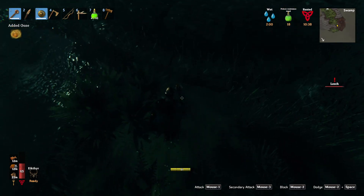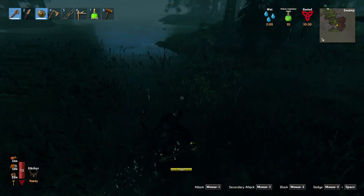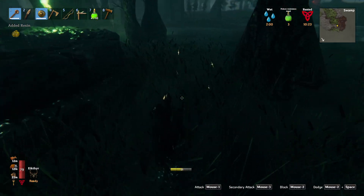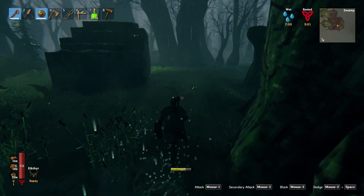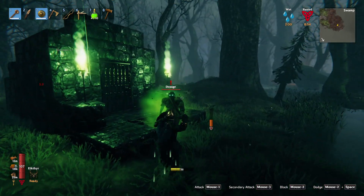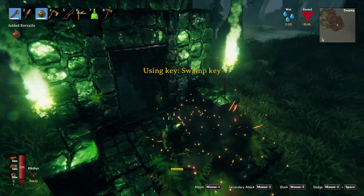We got a blob. It did drop something — we got an ooze bomb. Got another leech, we might as well kill this as well so we get the blood sack. I think this might be one of the dungeons we're looking for. Sounds like something's grumbling right there. I don't want a bow guy — bow guys are real bad. Let's get rid of this guy as fast as we can. We used our key to open that.